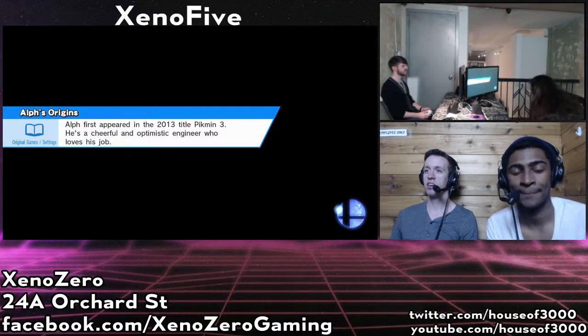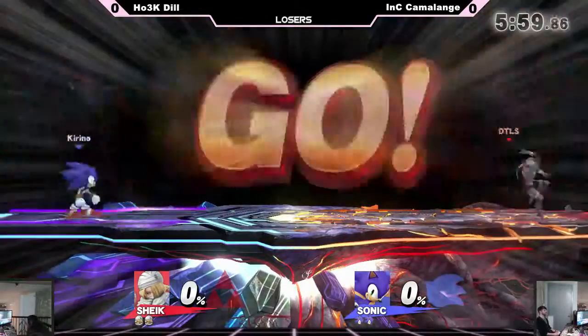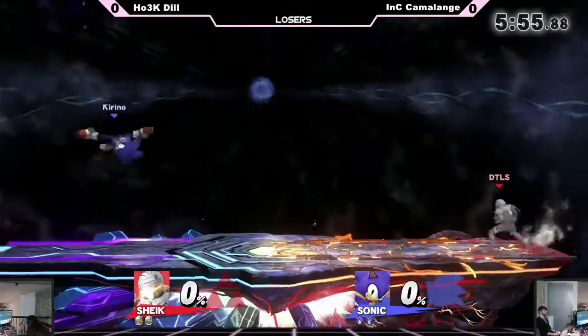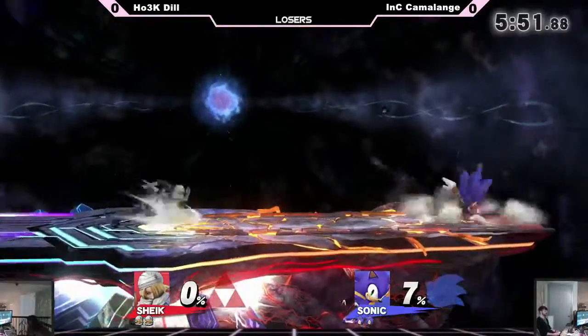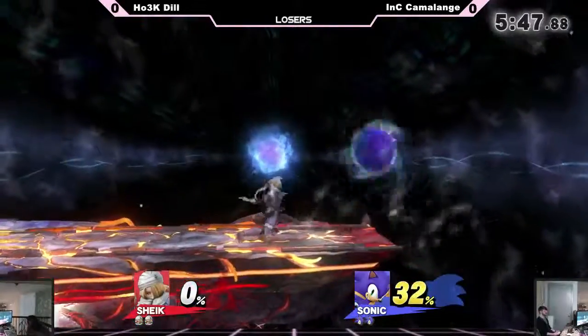Who's in winners? Sage. Oh yeah, good stuff Sage — Sage is waiting up there. Loser of this gets fourth, and we're paying out top three today, so the loser's not getting any money. How many entrants did we have today? 42.